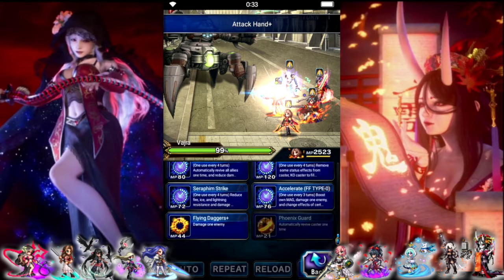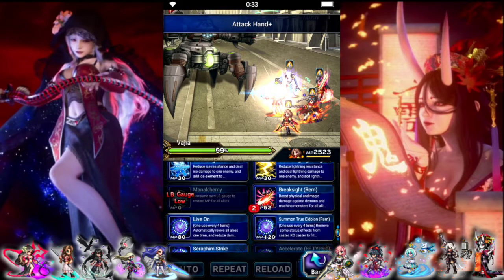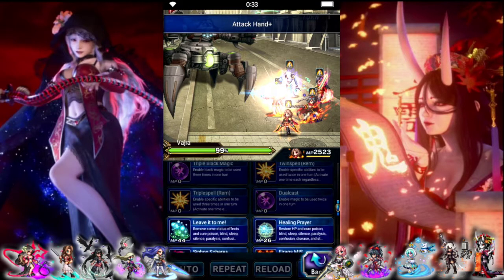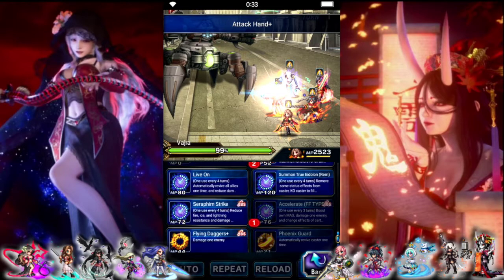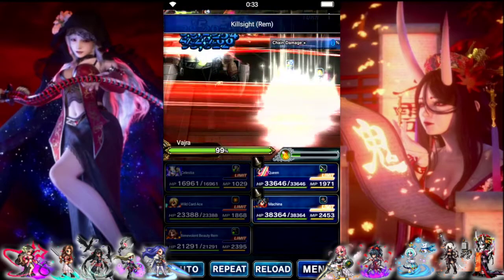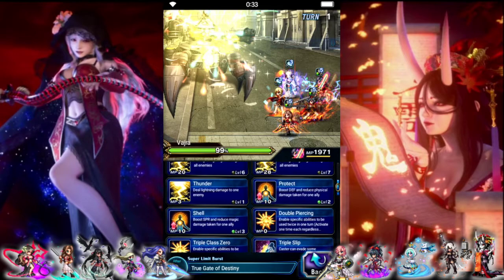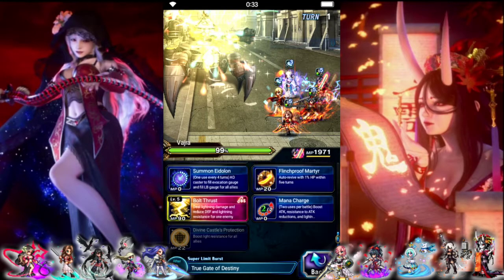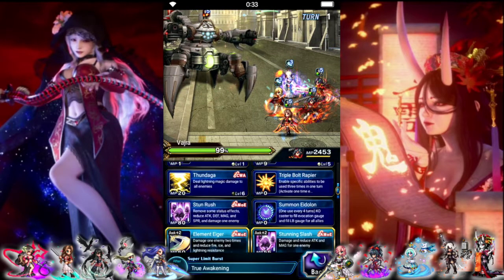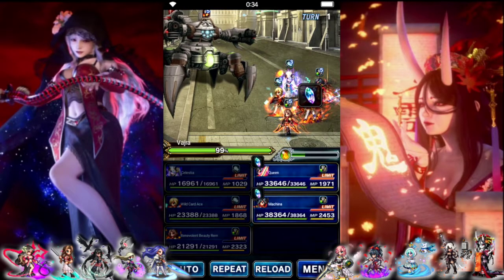As far as REM goes, we need to accelerate so that we can get killers on everybody, and we can just do the reduce now. Queen, we're going to Magnus and just double bolt. Machina is gonna do pretty much the same thing except he's gonna Magnus and do his fire — we'll let them chain.